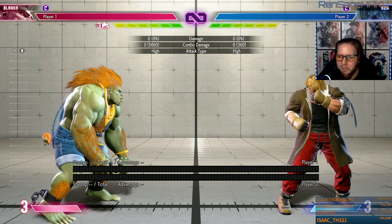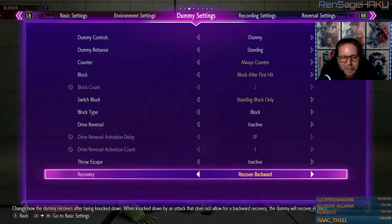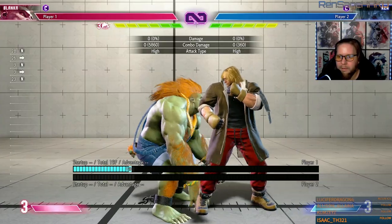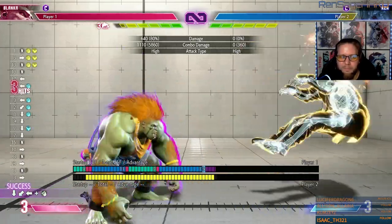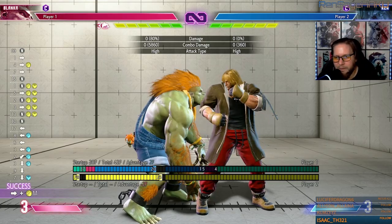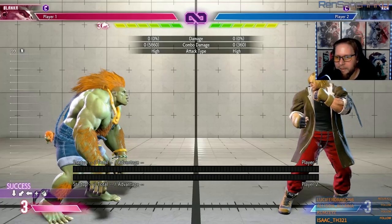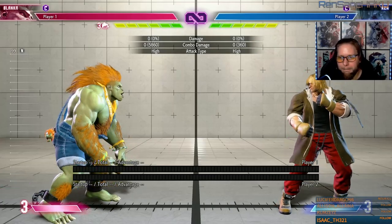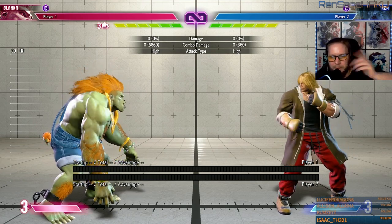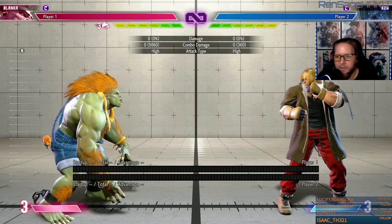The next thing you can do is also part of his game plan. If you don't want to do either of those options, you can go for the overhead mix. This will be plus two. The only hit confirm you can do is either into lightning or EX into super. You can get his full BNB with the overhead, you just have to know the combo.